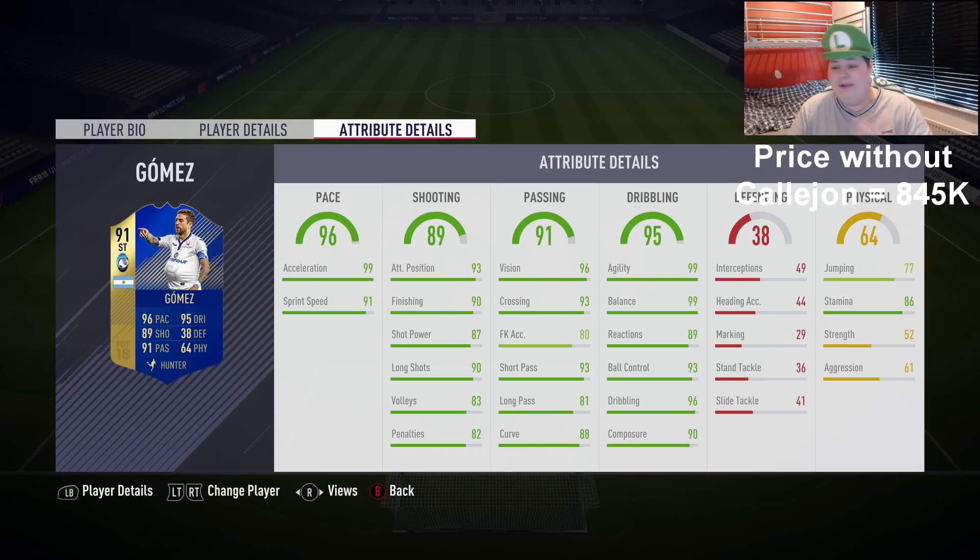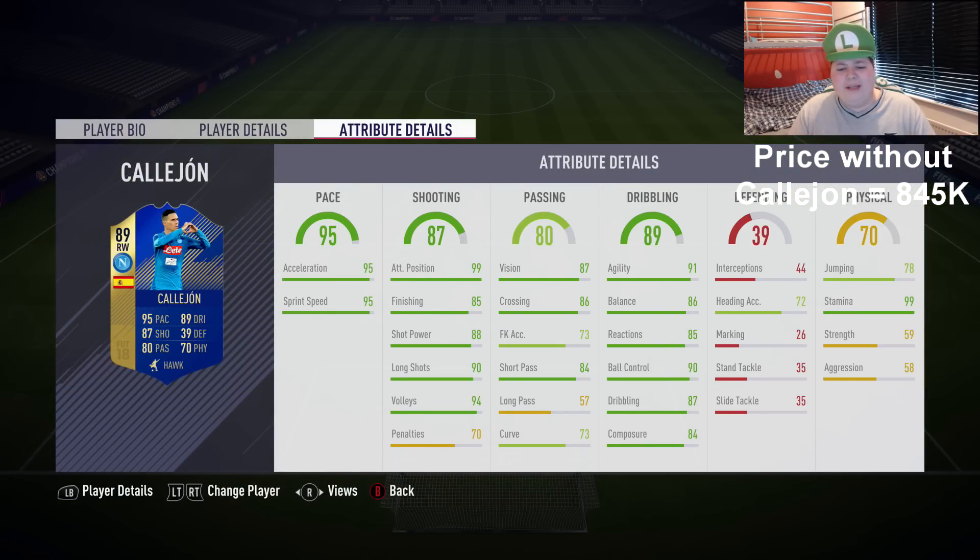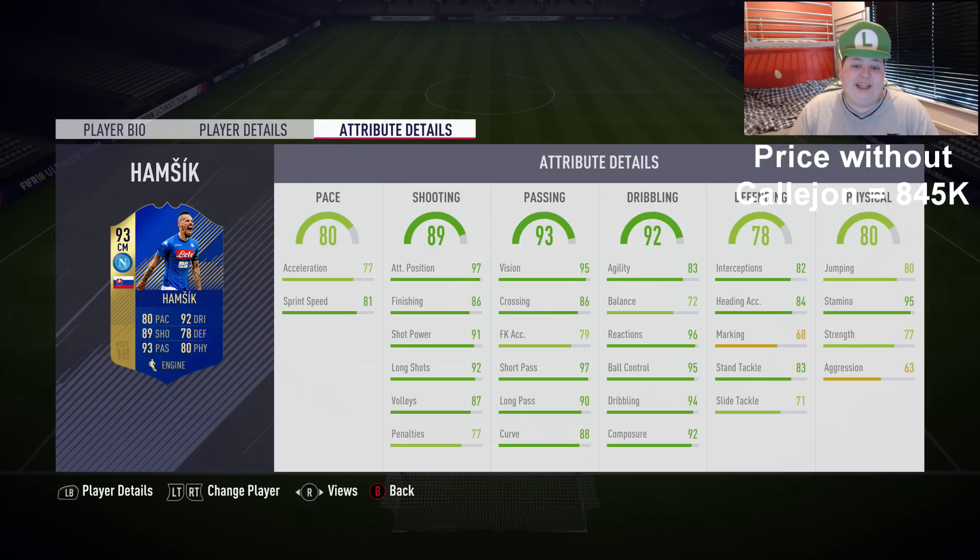Everything is ridiculous other than his physical. Calahorn doesn't look as good as Gomez, but he looks all right — 99 attacking positioning, 95 sprint speed, 95 acceleration. Dribbling stats aren't too bad, shooting stats aren't even that bad, with 94 volleys and 90 long shots. Hamsik just looks ridiculous as well — he's got 90s literally everywhere.